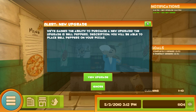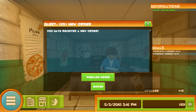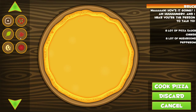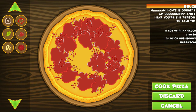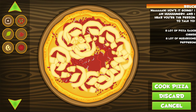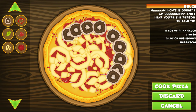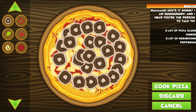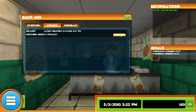Got a new upgrade — some pepper, we'll have that thanks very much. And a new order: a lot of pizza sauce, I can do this one. Cheese. A lot of mushrooms. This would cost me an arm and a leg if I was running a pizza restaurant. Cook the pizza, deliver the pizza.